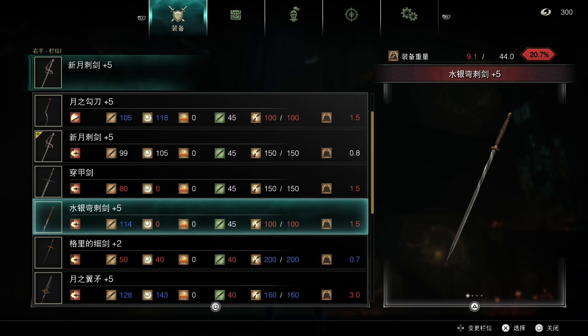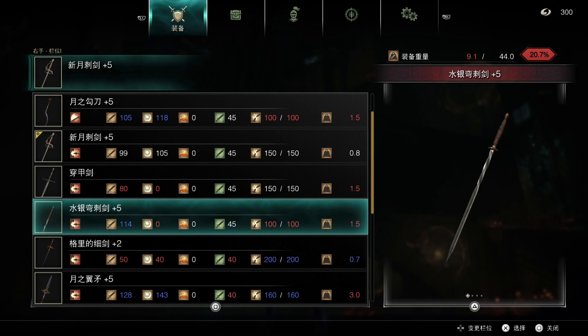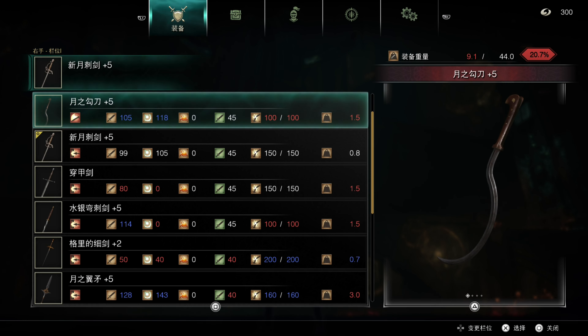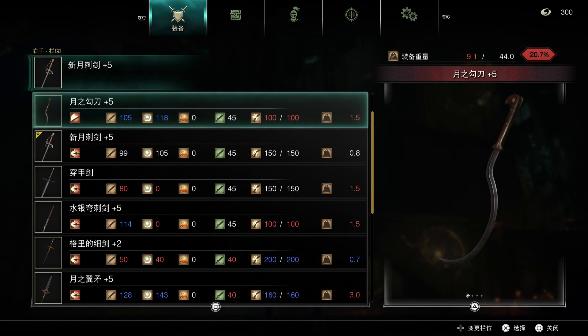I farmed the other lizards in Latria — really the only other one I had to do outside of the first one was the one in the middle of the second level — and I was able to get my mercury spiral rapier to plus five. I also had just enough chunks of moonlight stone and pures to get the hooked sword to plus five — a moon hooked sword plus five — which is a curved sword and will allow us to bypass shields on its R2 attacks.